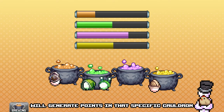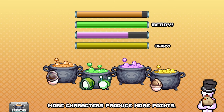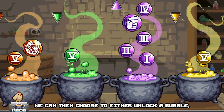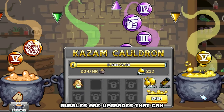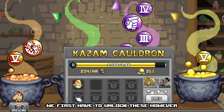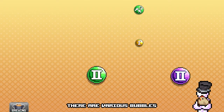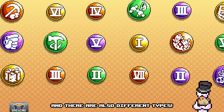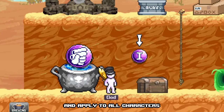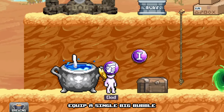Putting characters on skill cauldrons will generate points in that specific cauldron, based on your upgrades and character's specific alchemy level. More characters produce more points. Once the skill cauldron's bar is filled up, we can then choose to either unlock a bubble or upgrade the skill cauldron itself. Bubbles are upgrades that can be infinitely enhanced at the cost of liquid and specific resources. We first have to unlock these, and this can be done by filling up the skill cauldron's bar and rolling a dice. There are various bubbles per cauldron to unlock, and there are also different types — big and small bubbles. Small bubbles are passive and apply to all characters, while big bubbles need to be equipped to a character, and a character can currently only equip a single big bubble, so he has to make a choice.